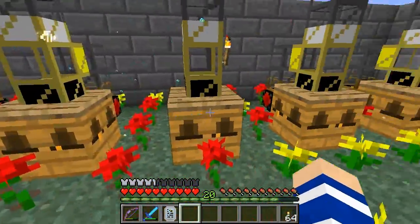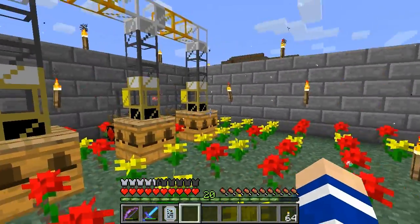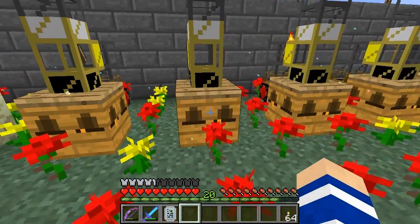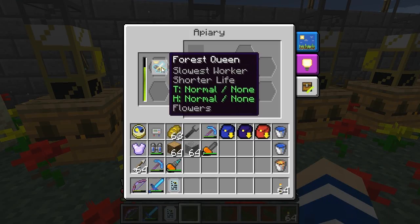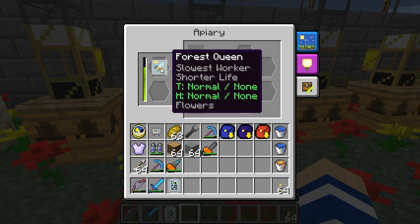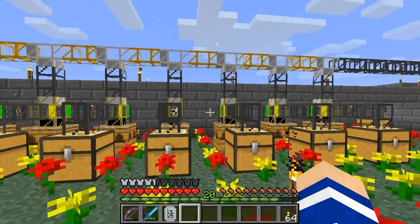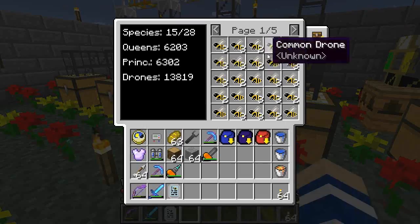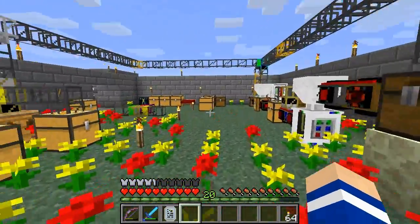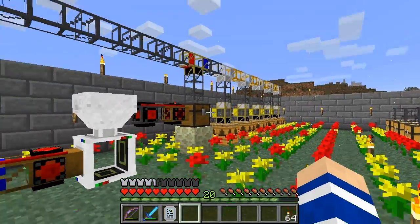These apiaries here I use for manually mixing and matching bees in order to develop new breeds. For example, I probably tried to insert some meadows genes into the queen so that the offspring might turn into a common bee. I did that manually, and that is the process I want to automate.